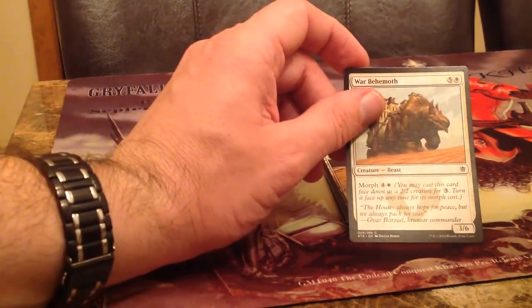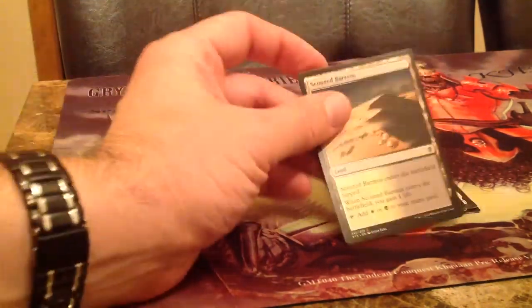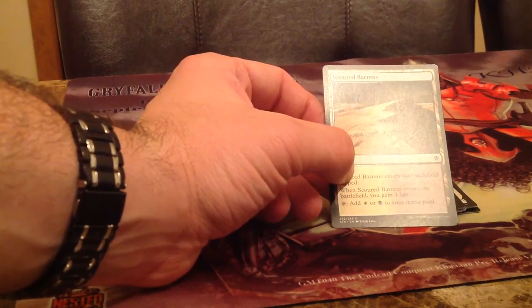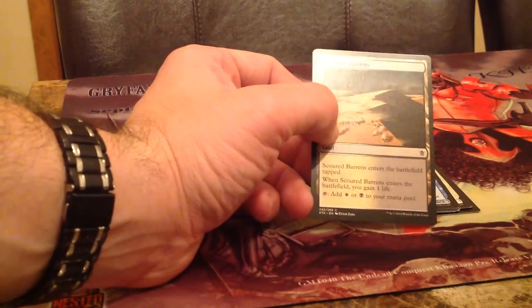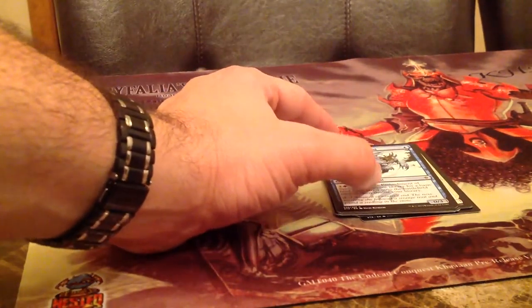We've got War Behemoth — nothing good there. I drafted these lands pretty highly. My first Khans of Tarkir draft, I drafted 11 of these come-into-play-tapped lands and ended up running 7 of them, going 4-0 as the only person to do so.